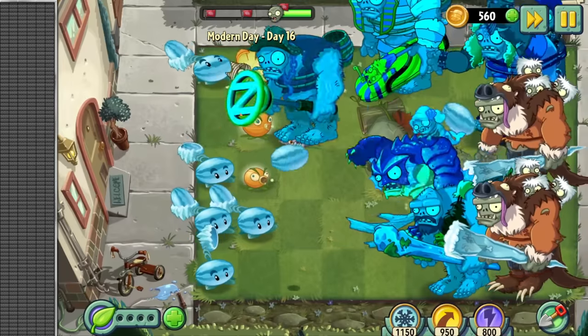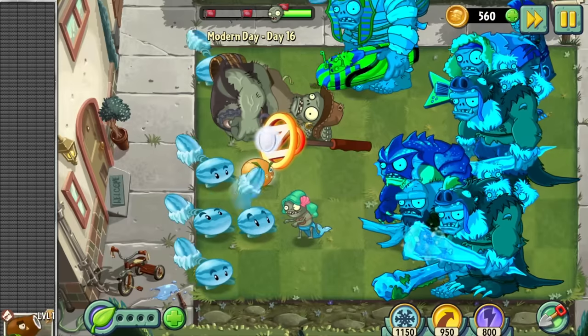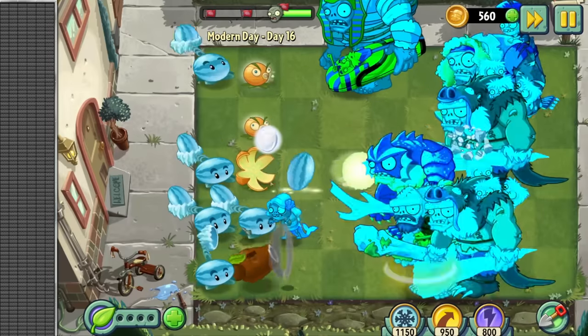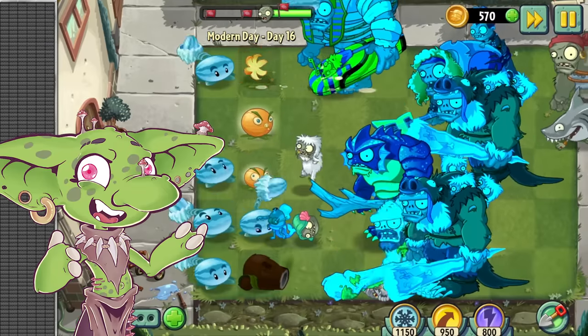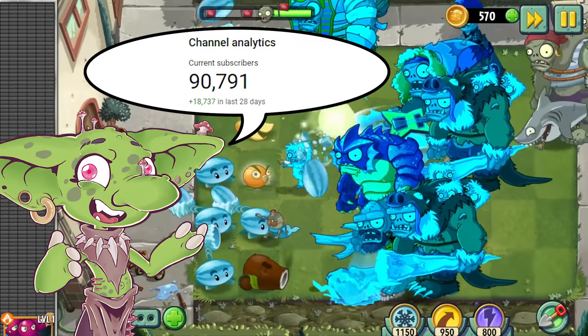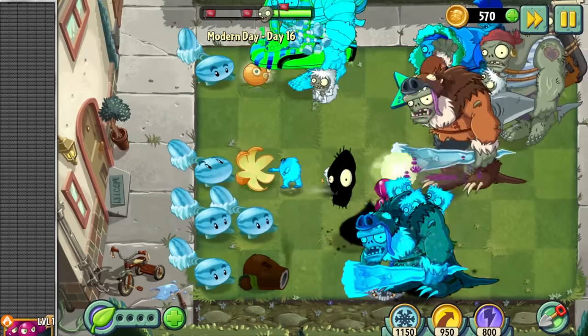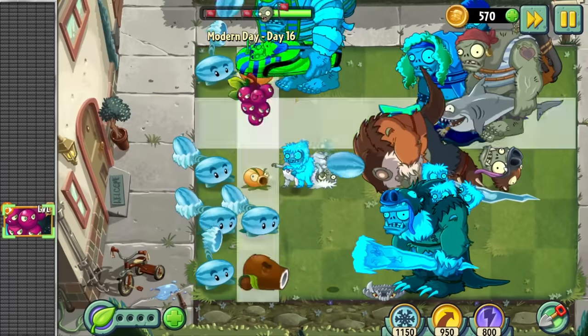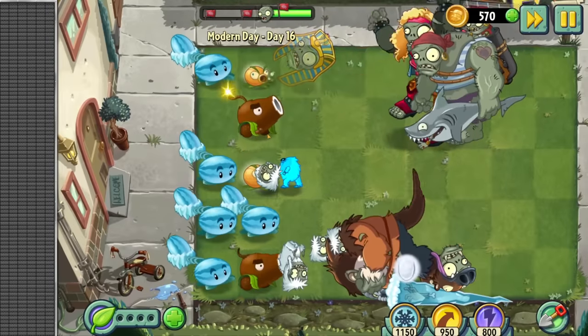Well guys, we're here — the last world in Plants vs Zombies 2. 10 worlds down and one more to go. I'll save most of my yapping for the end of this video, but I gotta say thank you so much for sticking around and getting me to 90,000 subscribers. We're just 10k away from the coveted silver play button, so subscribe to make a little goblin's dream come true. Without further ado, let's finish this long and hard adventure and reach our climax together.